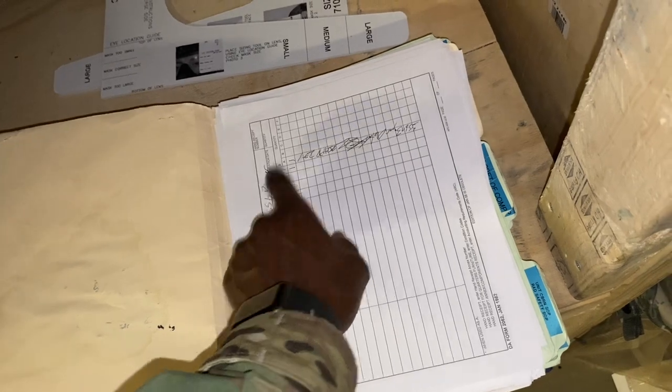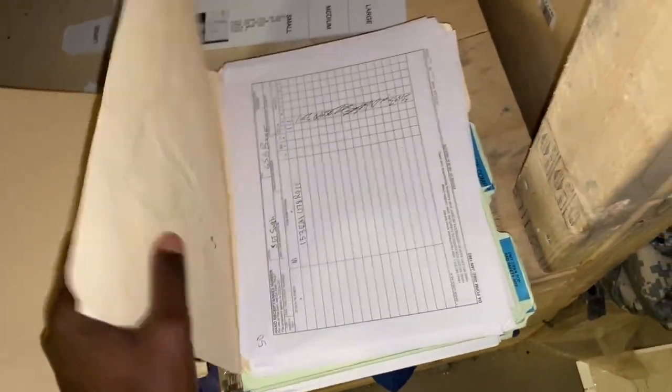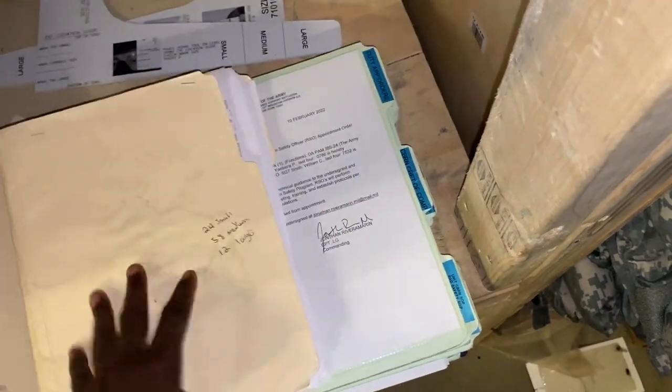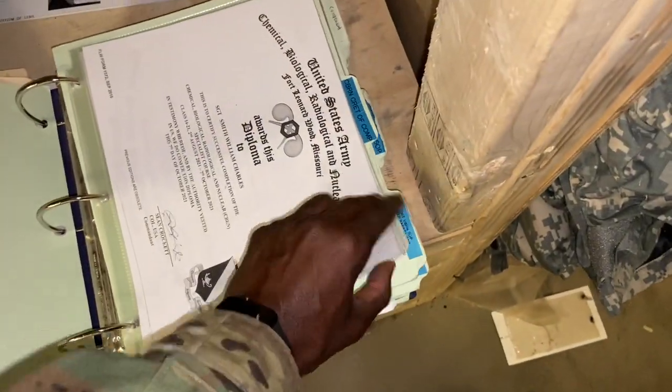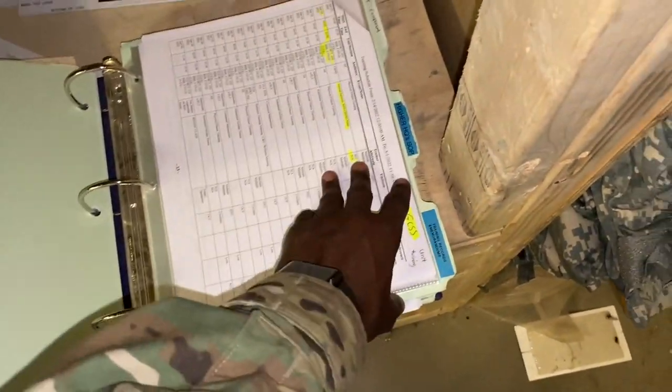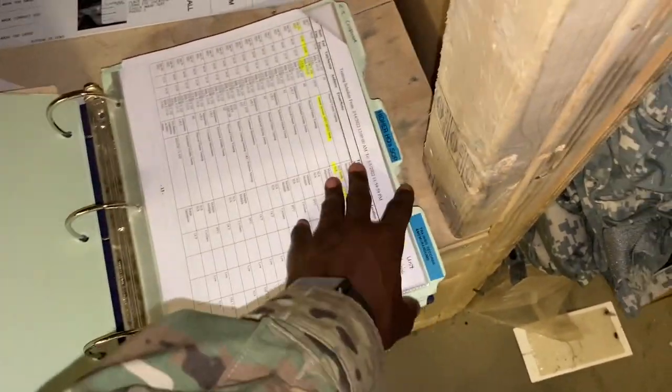Serial number, signed out to my staff sergeant, sign-out date — boom. You make a duplicate copy for yourself so you can log it, and then whenever you get the mask back, give them back the 2062 so they don't get a statement of charges. Memos and certifications — all this stuff is beneficial, sergeants. If you guys don't have a binder, this is a great thing to have.